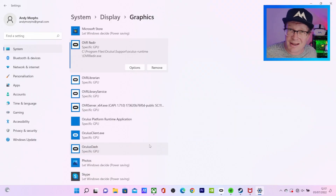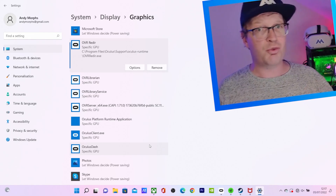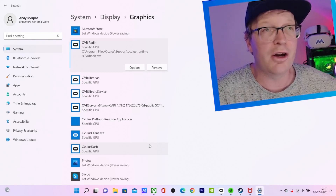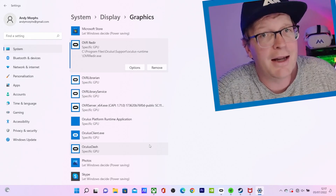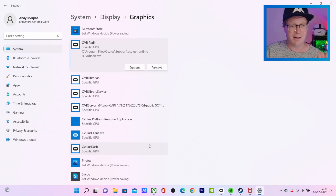Whatever you do, don't do it the lazy way like I originally did, where I just went in and switched the other graphics card off — it messes things up. You want to specify these Oculus files individually and make sure they're all set to go to the GPU you want to use — your proper dedicated graphics card, not the weak integrated one.